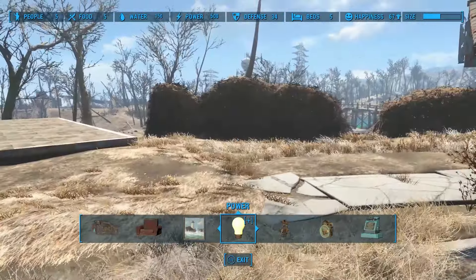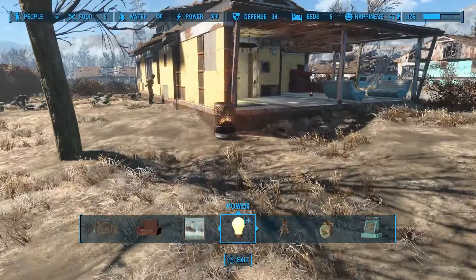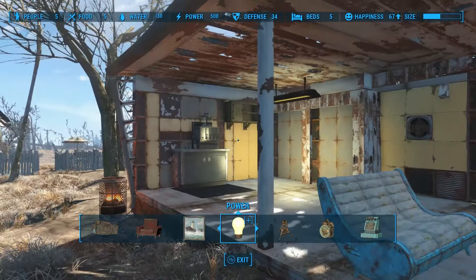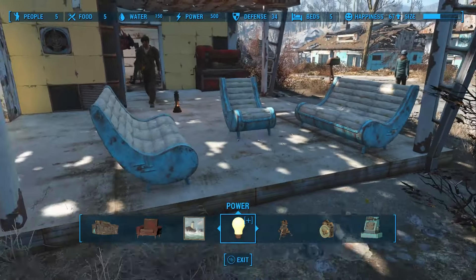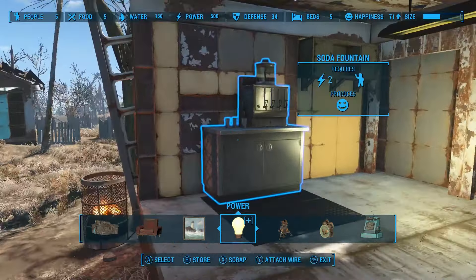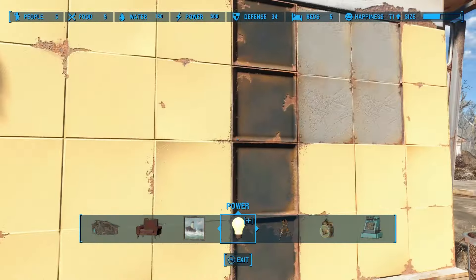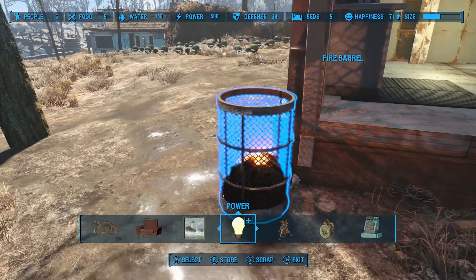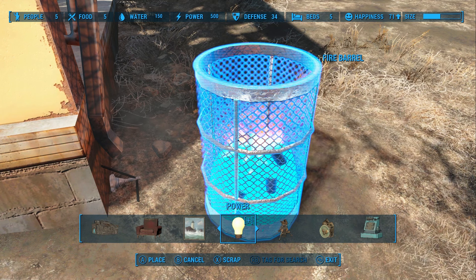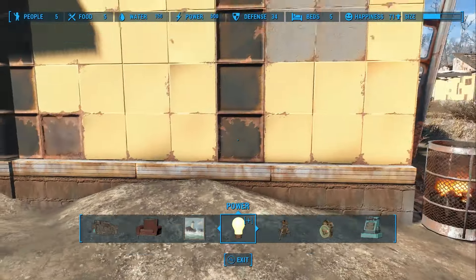Now we're gonna do a really cool experiment in just a second, but I did want to show you a bonus tip — another practical way that I use the wiring. I set up a little soda fountain here because Mama Murphy looked bored, and I assigned her to it. See how it's flawlessly wired? You don't see any wires here at all. The wires are going underground. I set up this fire barrel here just to cover up the conduit — it's running from underground to that conduit, and then from that conduit through the wall up to the back of the soda fountain. It's just perfectly seamless. You just never see a single wire.